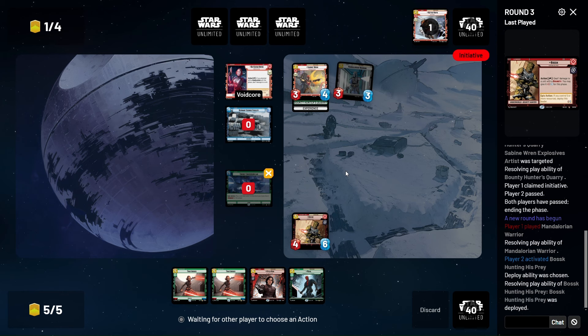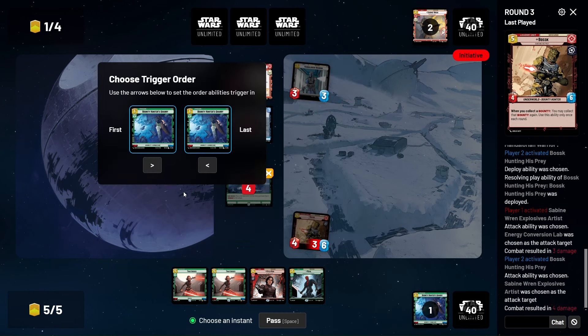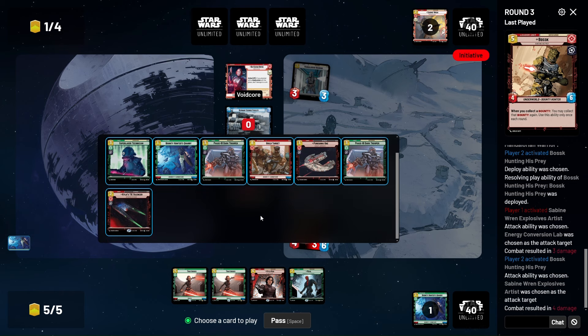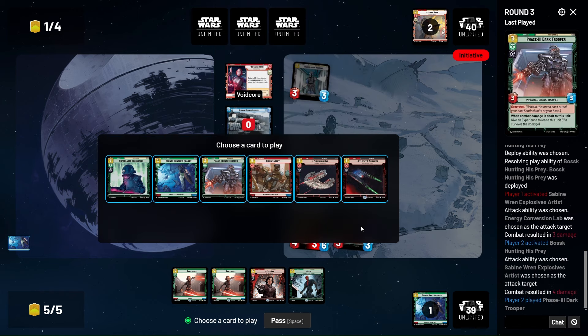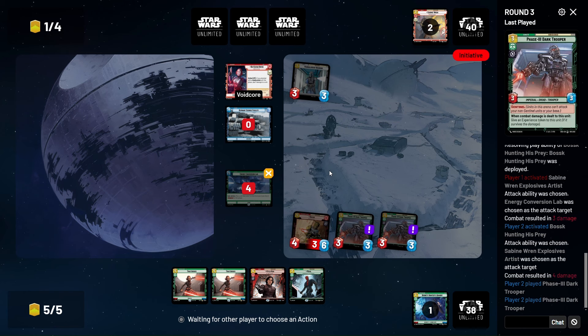This is a pretty sweet play here. We're gonna get to activate Boss's ability twice. First we'll get a Dark Trooper. Then another Dark Trooper — just to be crazy on the ground. He takes the initiative. We play Traitorous on the Mandalorian Warrior, so Bossk is now protected.